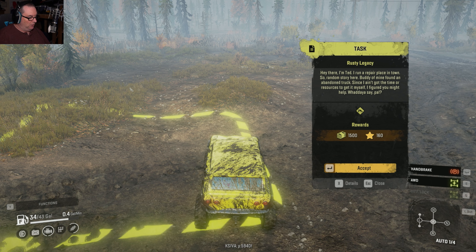Hello everyone, welcome to the channel, Atomic here. Today we're going to be playing some SnowRunner. I got my first task up — it's called Rusty Legacy. Let's go ahead, 1500, 160 points. Let's accept that and start tracking.